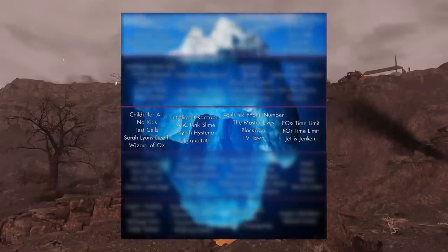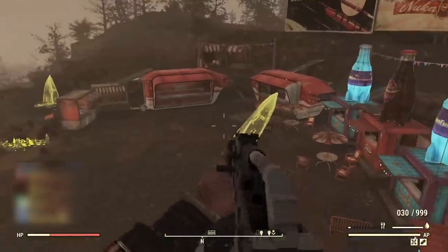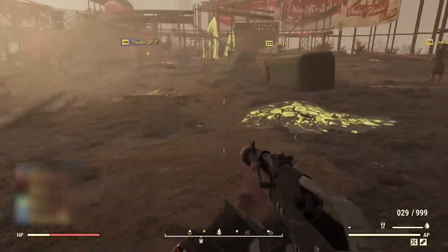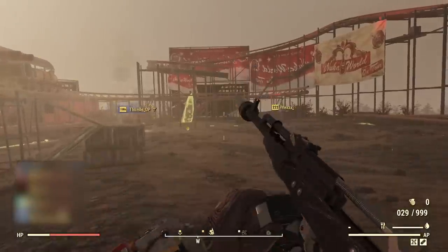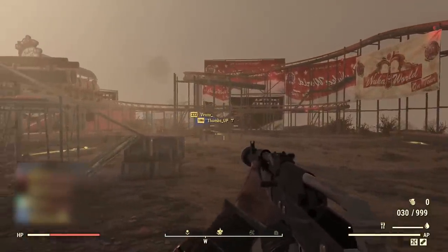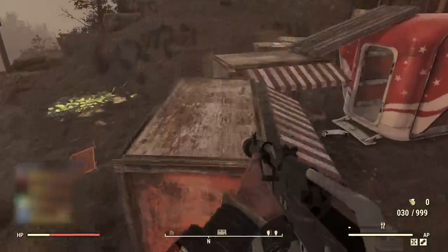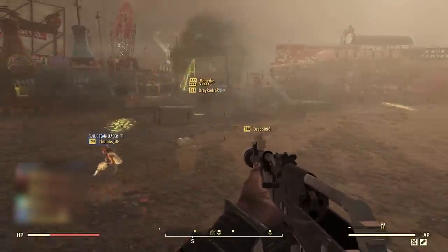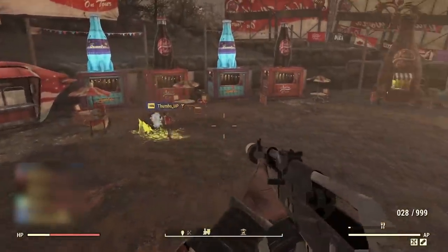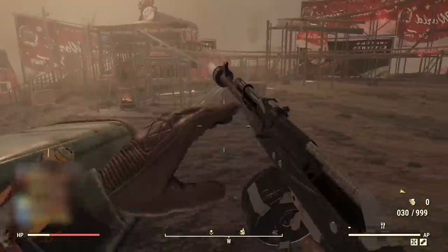This is tier three of the Unhinged Fallout Iceberg. Original Child Killer Reputation Art. Let's start this iceberg off with a bang. Like New Vegas and 76, the classic Fallout games 1 and 2 had a reputation system. Based on actions that the Vault Dweller or Chosen One perform, they can either gain positive or negative reputation. Unique to these games are something called reputation titles.